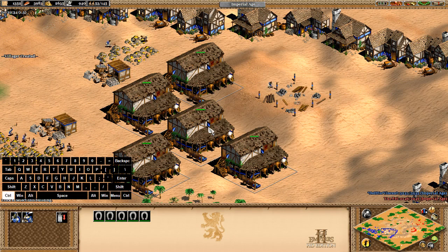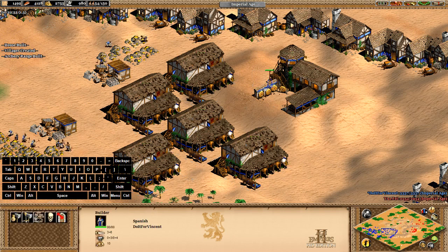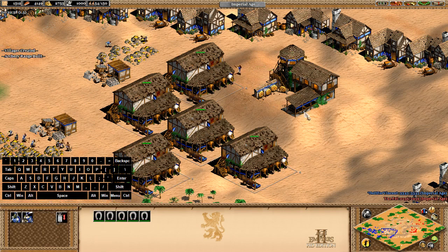Then what I like to do is control-group them to any number — let's use five. Press Ctrl+5 to assign the group. When you click five, it'll select all these stables, and you can see the little number five indicator. Note that once the archery range is done, if you double-click all the stables, the archery range won't be included in that selection.